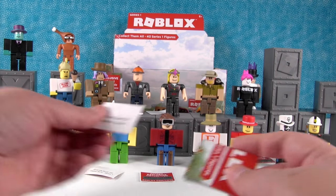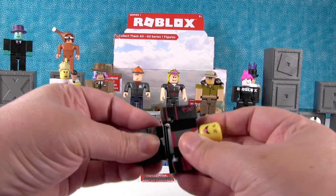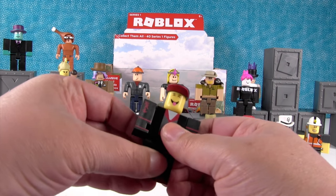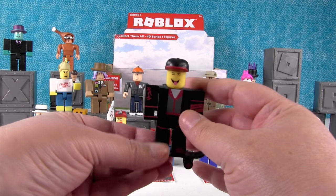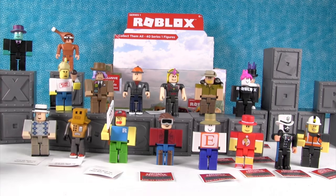Oh this one is so cool — you're going to wish you got this one. This is Skater Boy. He's from the high school. He's sticking his tongue out. He comes with a skateboard — how cool is that? And he can ride his little skateboard. He looks like he's awful fancy to be riding a skateboard though.